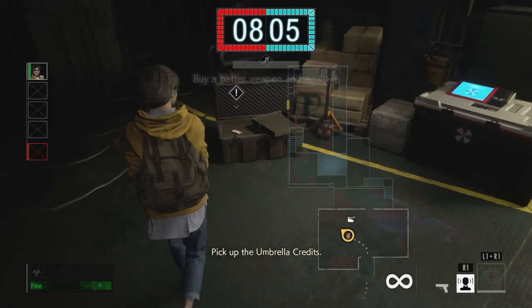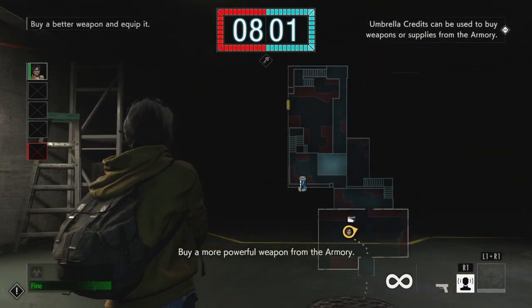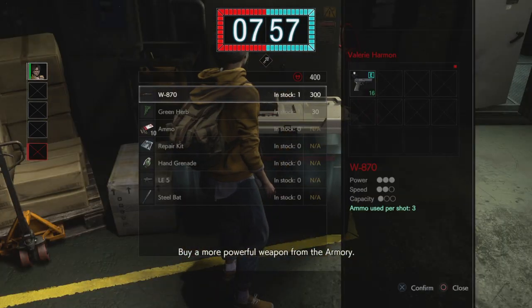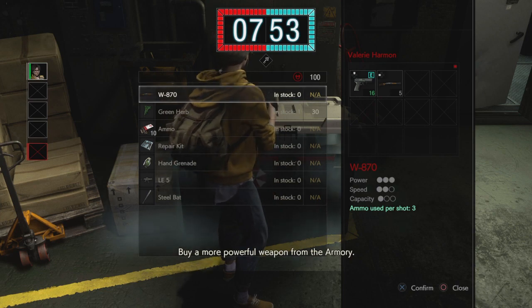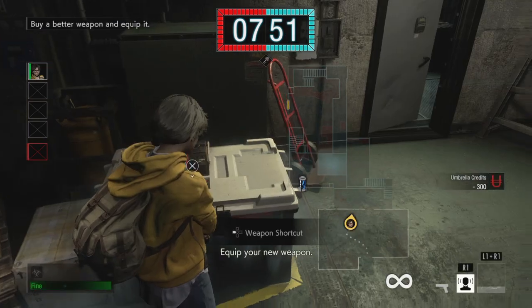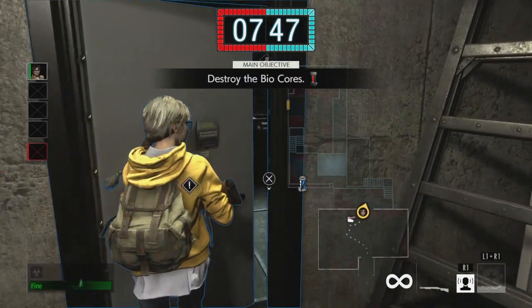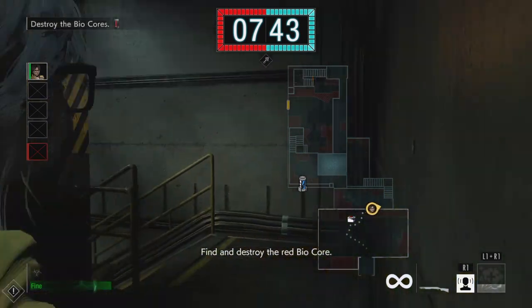Buy a better weapon and equip it — buy a more powerful weapon from the armory. Got the W870 shotgun, let's go with that. Equip your new weapon. Leave the safe room. And the third phase is destroying biocores.